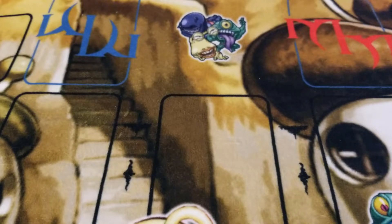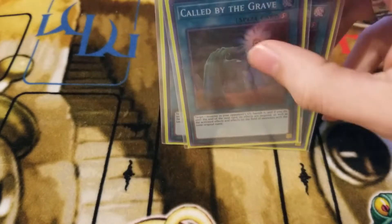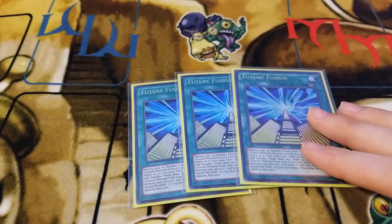And then furthering that, we will move on into our spells. We run 2 DD Crows and also 3 Call by the Grave — that's 5 counters for the Ash Blossom, because we do not want Ash Blossom to pop off on us. And now, for the biggest card, the best card in your entire deck — Future Fusion.